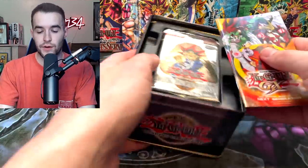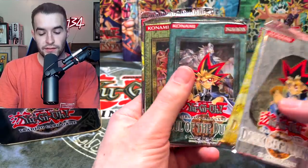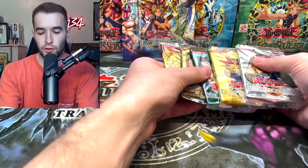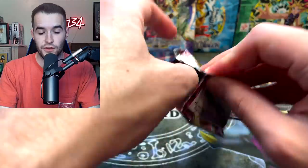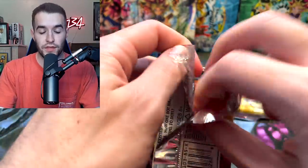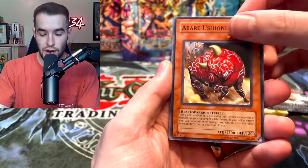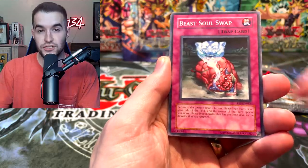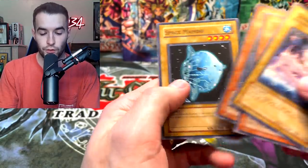Inside we have a few packs - Dark Beginning 1, Dark Revelation, those are fun. And then Soul of the Duelist, Rise of Destiny, and Flaming Eternity - I like those as well. Let's start off with the Flaming Eternity. I do really like Flaming Eternity - there's a lot of cool rare ulties in here that we could pull, like Phoenix Wing Wind Blast. We have the Abare Ushioni, Elemental Burst, Element Valkyrie, Beast Soul Swap, Four Ceasefire, and Divine Dragon Ragnarok. Very cool.